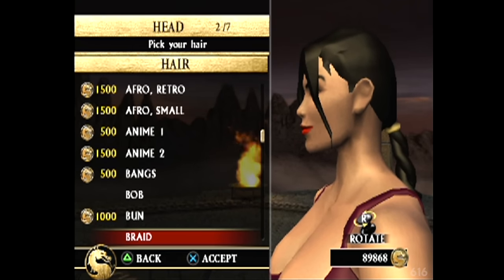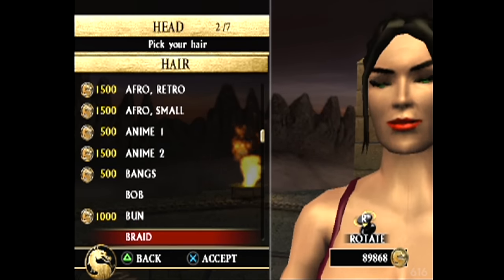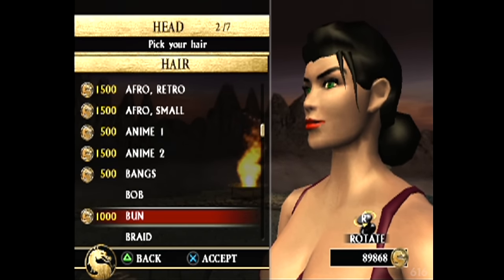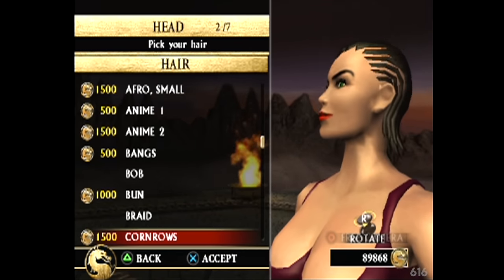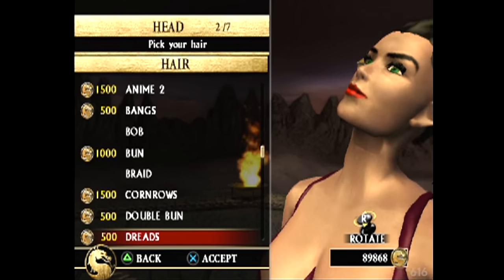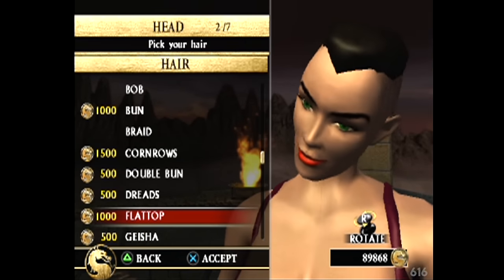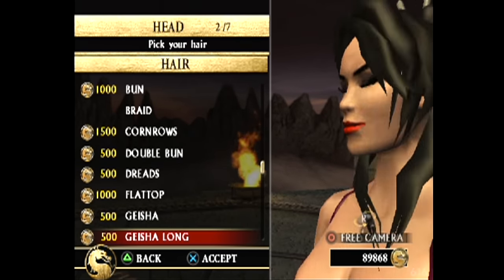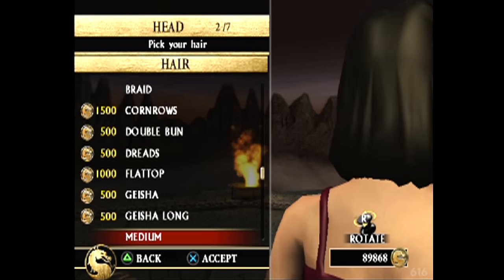Hairstyles here. Oh man, I gotta buy all this shit? Motherfuckers talk about microtransactions nowadays - they used to be here too, but it was just in-game currency. She got hair like a Lego person. This is gonna be rough. We got the cornrows, double bun - look at the complete lack of texture on the hair, that's very funny. Dreads, flat top, geisha look. Why do you keep getting so close to the camera? I can't even fucking see anything!